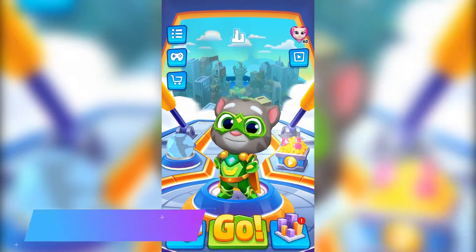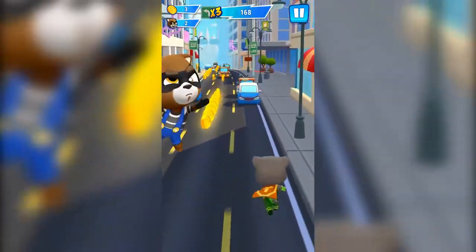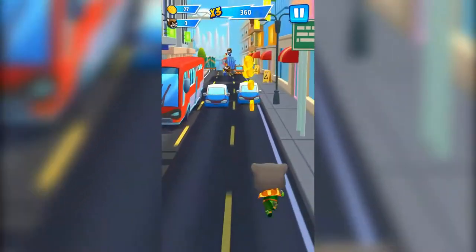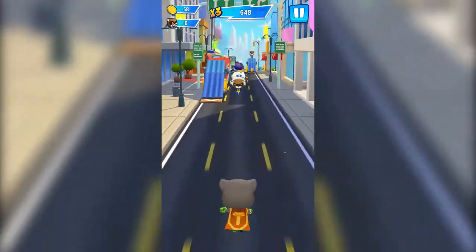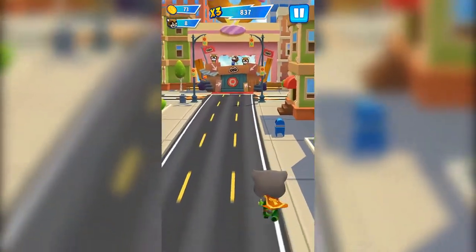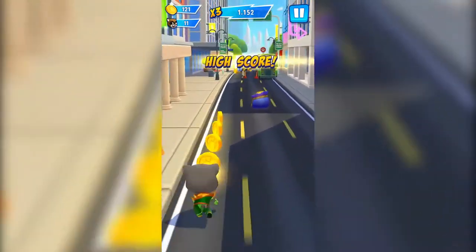Coming in at number 5: Talking Tom Hero Dash. Talking Tom, Talking Angela, and their friends all have amazing unique superpowers which you can use while running. Besides collecting gold coins and avoiding obstacles, you can hit raccoons for extra rewards. Fight the raccoon boss to save and unlock Talking Angela and Talking Hank. Fight raccoons among skyscrapers, alongside tropical beaches, and through Chinese-inspired villages. Each running world has unique features — leap between rooftops, swing on cranes, run along cruise ships.